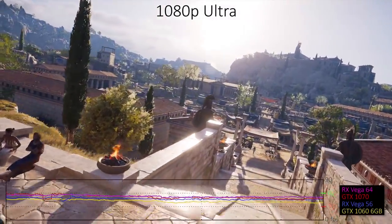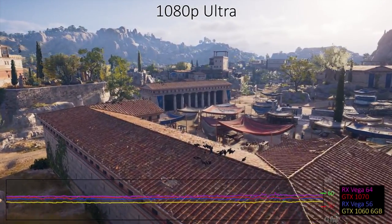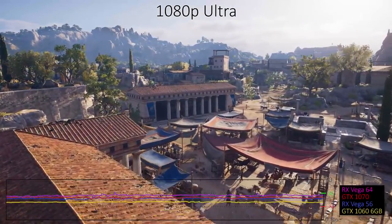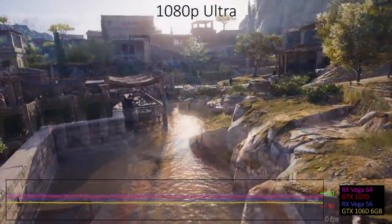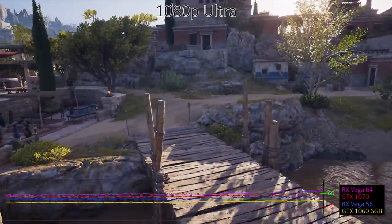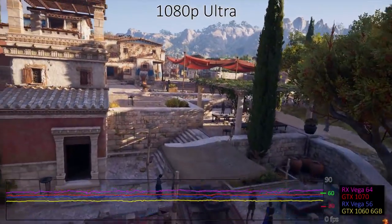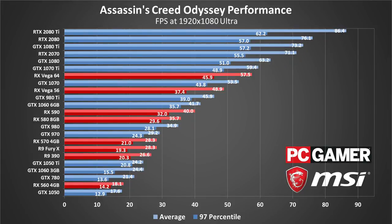With graphics quality maxed out using the Ultra preset, any card with less than 4GB of VRAM is definitely going to take a hit. Even with sufficient VRAM, there's still a sizeable 25% drop in performance compared to the Very High preset. Going from the low preset to the Ultra preset knocks performance down by about 40% or more on the fastest graphics cards, while modest hardware like the GTX 1050 runs about one-third as fast due to limited VRAM. If you want 1080p Ultra at 60 fps, you'll need at least a GTX 1080, or one of those new RTX cards. At least the Vega 64 is finally able to beat the GTX 1070.